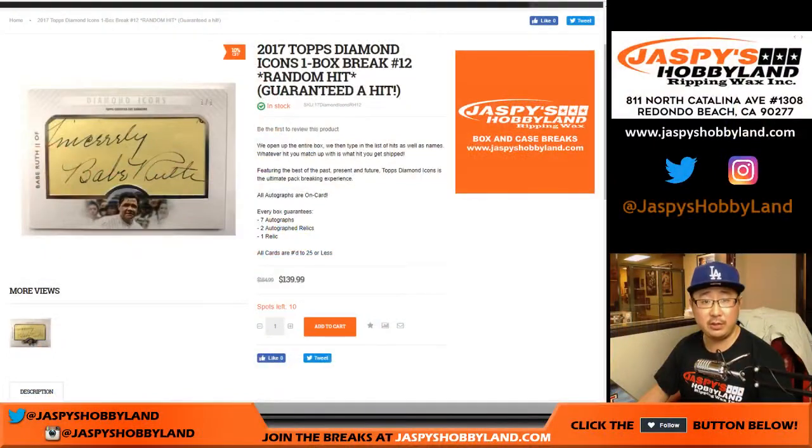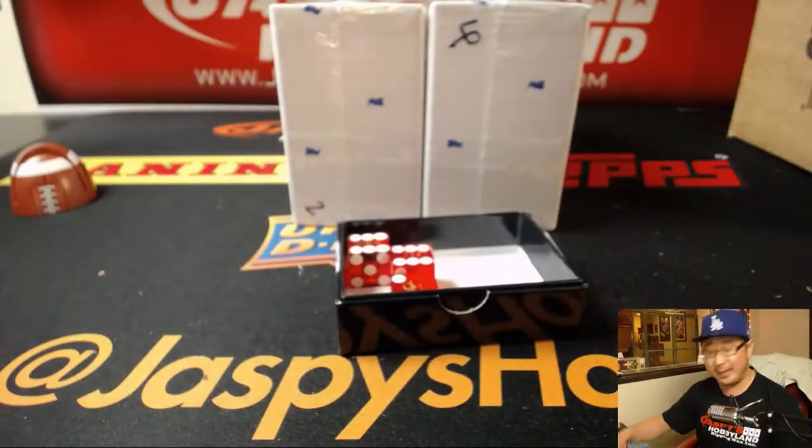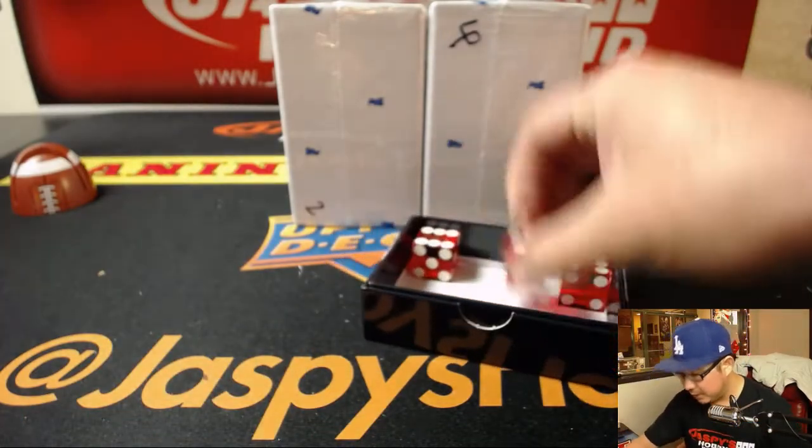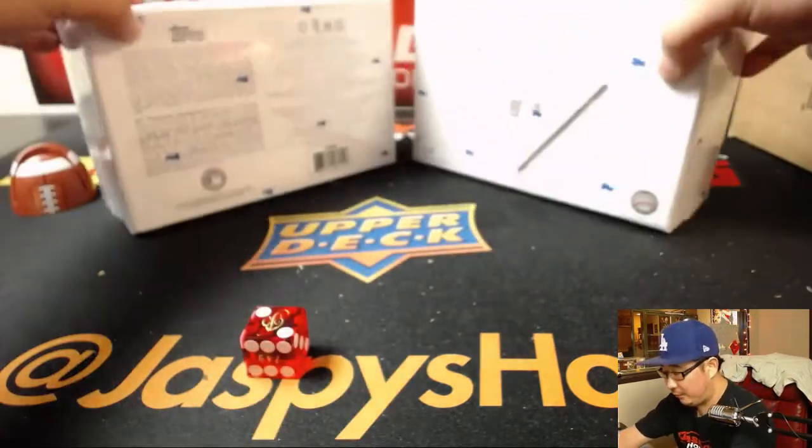First of all, a big thank you to these folks for getting into the action right here. So we've got to pick a box, open the box, pull out the hits, and then see who gets what. We'll use the randomizer. So that was box two and four remaining from that break.